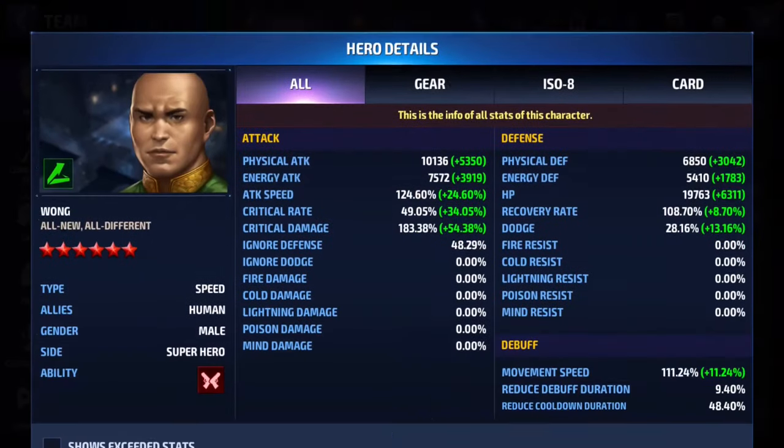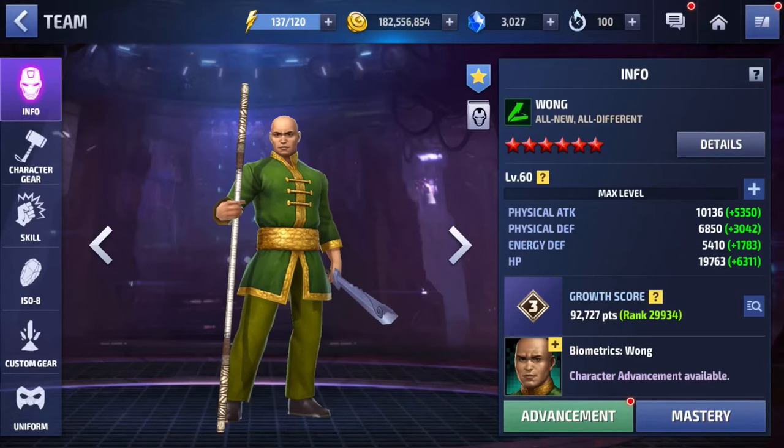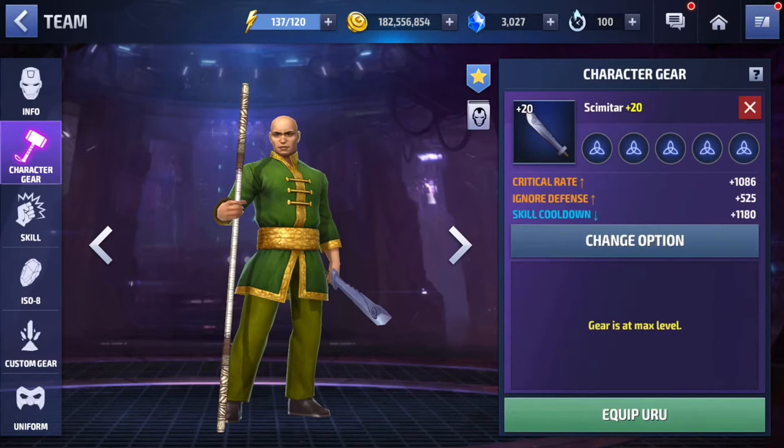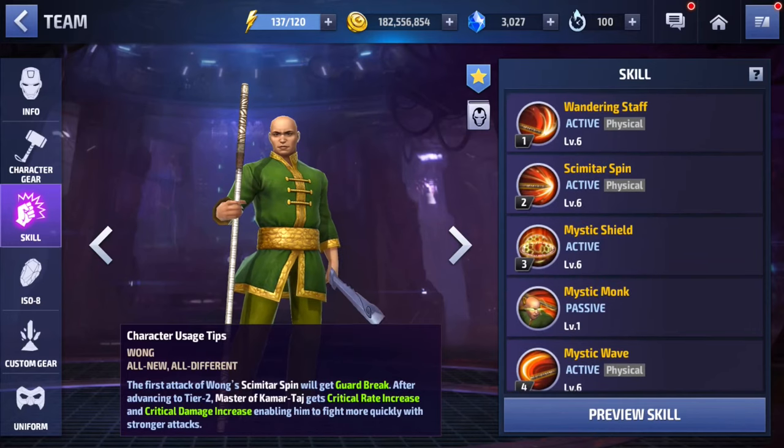I wanted to check him off the list. Right now this is what he currently looks like: I have quite a bit invested for a character I've never used to complete anything — 124% attack speed, 49% critical rate, 183% critical damage, 48% ignore defense, and 48% reduced cooldown duration. All gears are at 20, with the last gear slot rolled for skill cooldown.